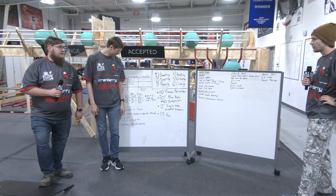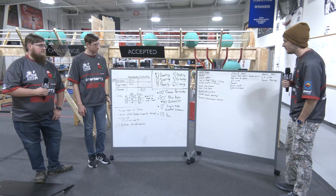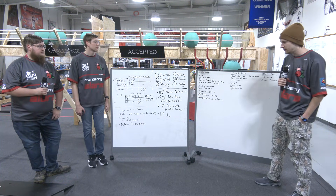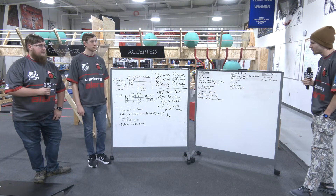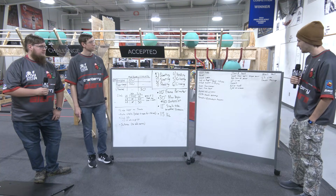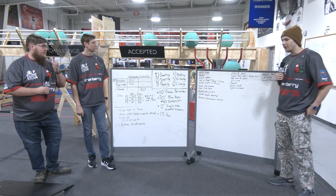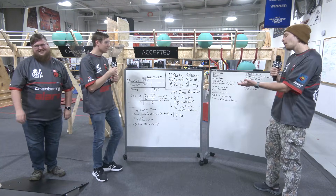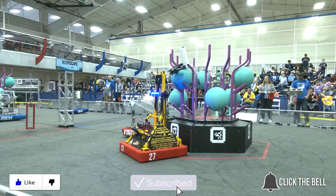Well, that about does it for our comprehensive strategy for RI3D. There are a lot of different ways you can play this game when it comes to just feeding robots or collecting a whole bunch of balls and then going and scoring them. The inactive and active sides of the game are going to be very interesting to see how that plays out. We don't know for sure if this is going to be the right way to play this game, but this is the way we're going to try and build a robot around it. Thank you guys so much for watching — this has been our strategy overview for Cranberry Alarm RI3D. We'll catch you guys later. Don't forget to like, subscribe, and click the bell to stay up to date on future Fun videos.